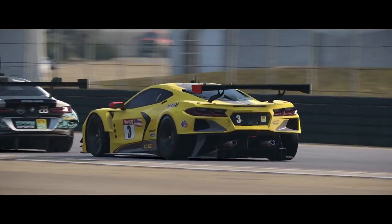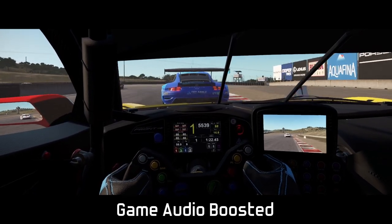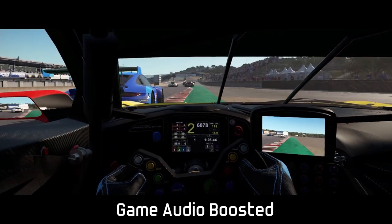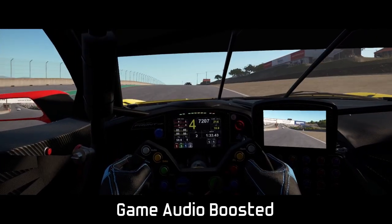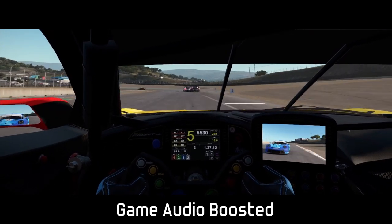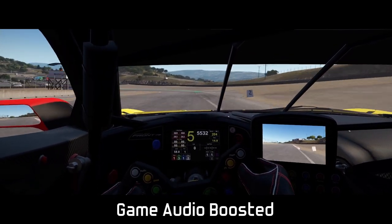Thanks to the new physics updates, the up and downhill sections — the corkscrew area — are a charm without any sliding whatsoever, provided you're not exceeding your car's limits. The cars sound amazing, especially the Corvette and the unique whine of the Porsche. I also felt the Corvette is a bit faster than the BMW and the Porsche, but only marginally. Regarding handling, I'd 100% recommend giving these cars a try — they are currently the best cars in the whole game, even outclassing the GT3s and Formula 3s which were my personal favourites, at least until today.